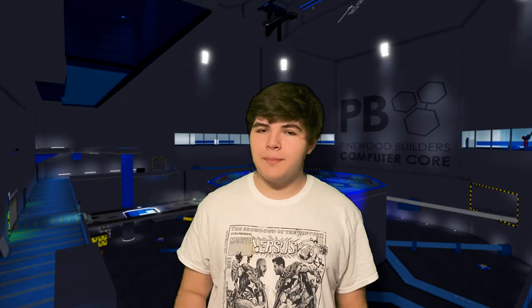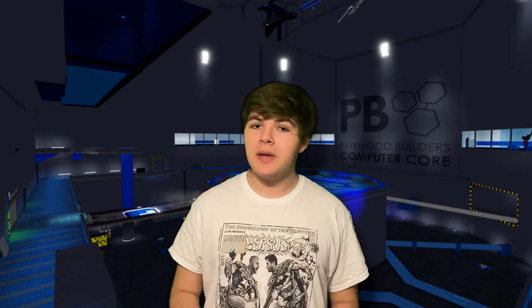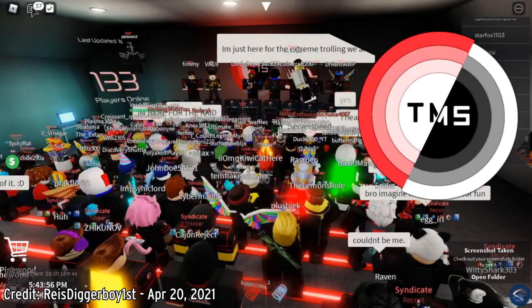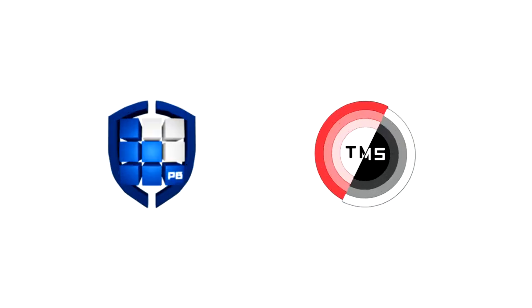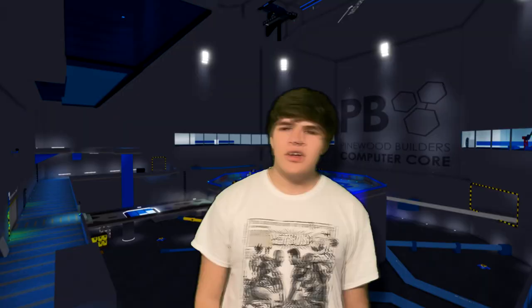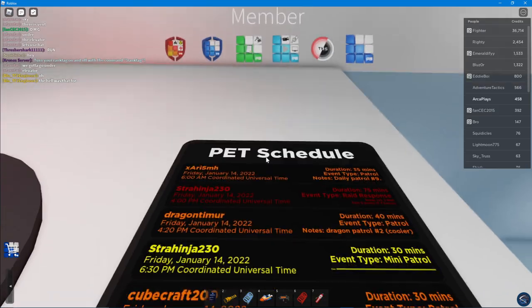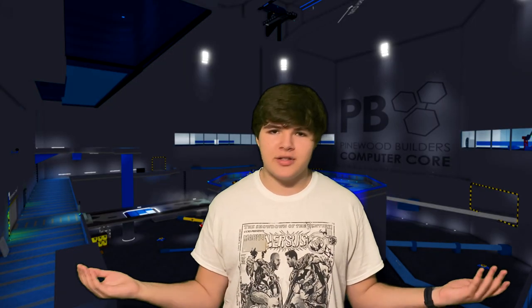Why is there always a battle between destroying and saving the core? This boils down to the two main groups that inhabit the server: the Pinewood Builders Security Team, tasked with keeping the core and facilities safe, and the Mayhem Syndicate, who cause mayhem and attempt to blow up the facility. Each group has a large member count, with PBST having over 150,000 and TMS having almost 40,000. Every so often there's an event where PBST protects and TMS raids — basically normal gameplay, but with more organization.